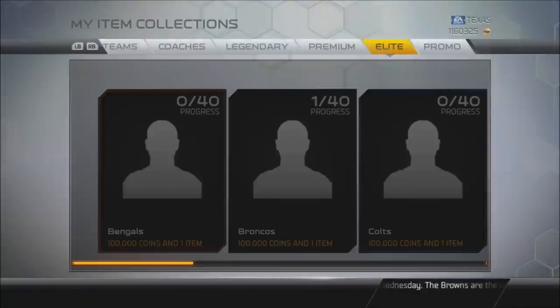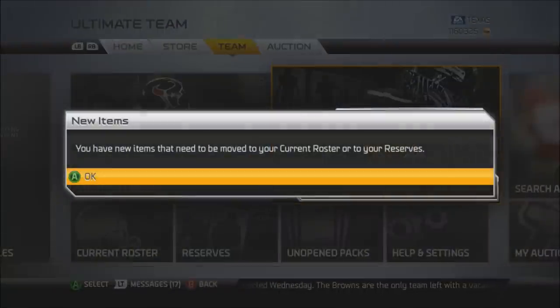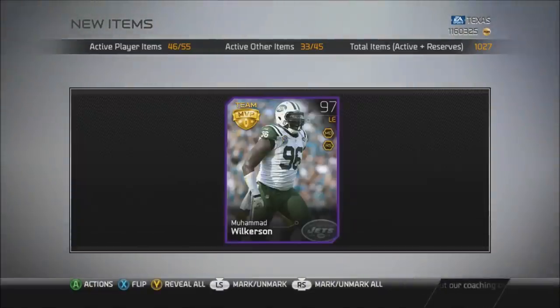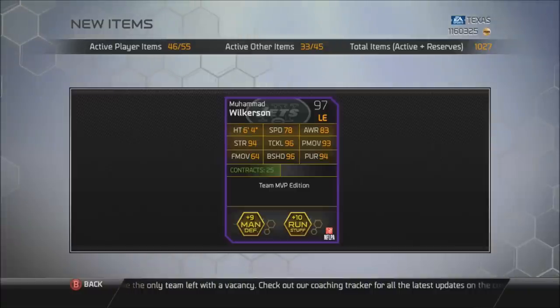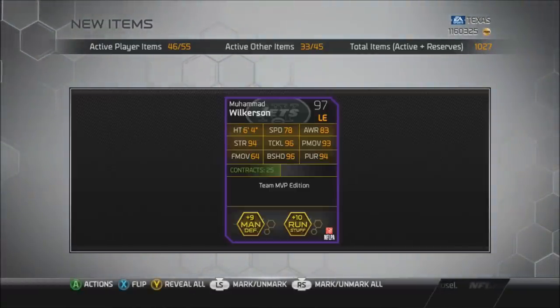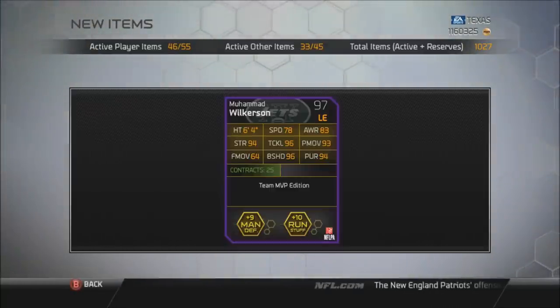Let's check out this Wilkerson card. I just love this guy as a player and as a card in this game — he's so good. 97 overall Team MVP Mohamed Wilkerson, who happens to be Muslim — I did not know that. 78 speed, that's just amazing. 96 tackle, 95 power move, 96 block shed. I might keep this guy on my team. That is going to be a great card to have.